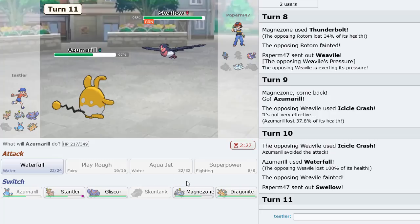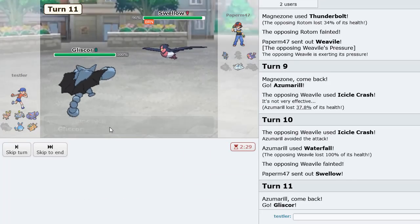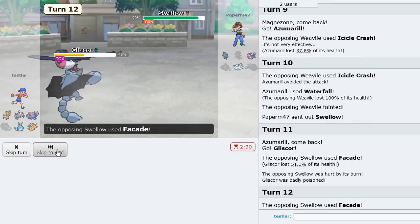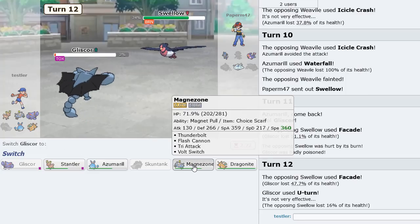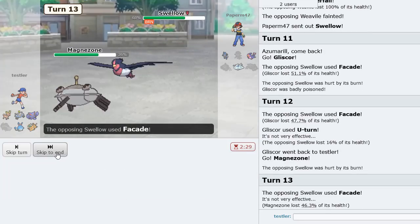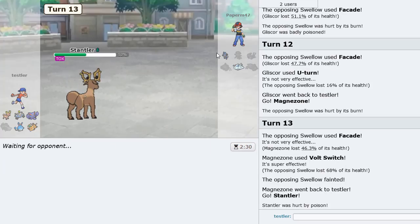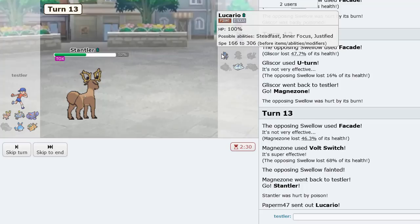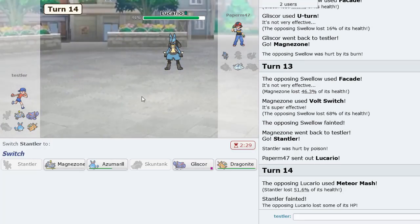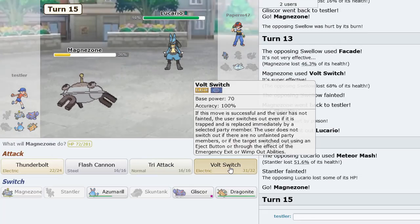Swellow is back so I assume it knocks me out. I go into Gliscor — Facade does 51 but does not knock me out, nice. I get to go Magnezone and Volt Switch out, into Stantler. Lucario is in — let's just Earthquake. He Meteor Mashes with no attack boost. We go Magnezone and click Volt Switch. Extreme Speed shouldn't knock me out either. Get a Volt Switch off, go into Gliscor, let it knock me out, then Aqua Jet with Azumarill.